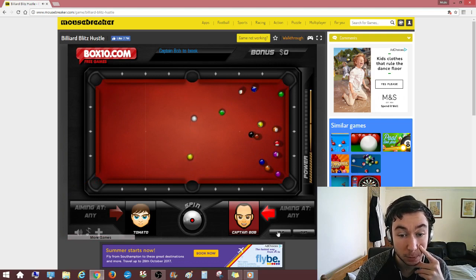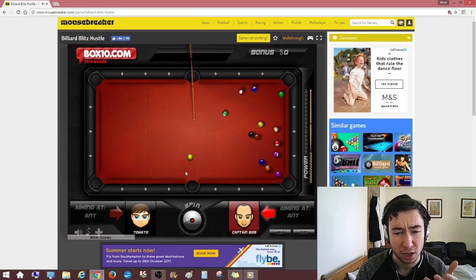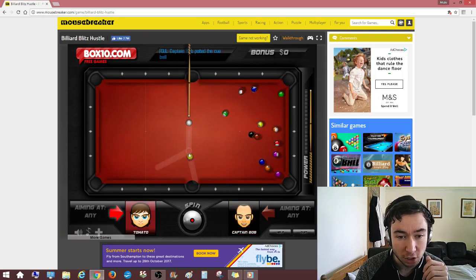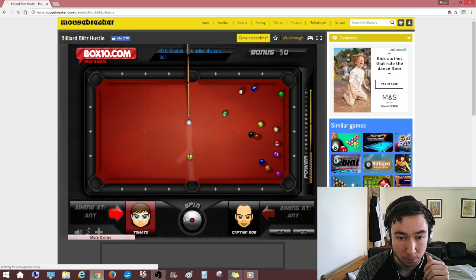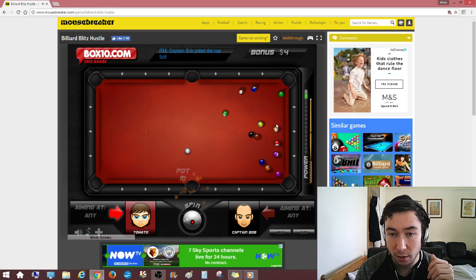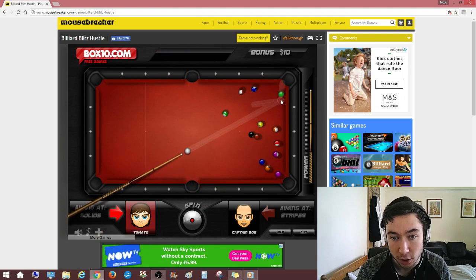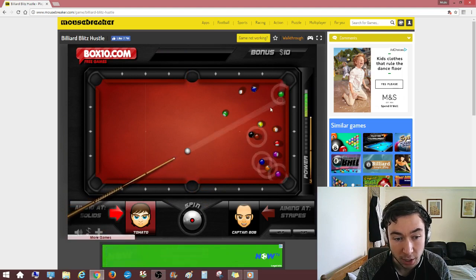Okay, he's potted. But obviously if you pot something off the break, it doesn't assign you an actual... What the hell was that, dude? It doesn't assign you an actual ball type. Let's just hold here. So you get ten per pot — there we go, there's our little bonus thing over there. And if you perform trick shots, you increase the amount of bonus money that you get.